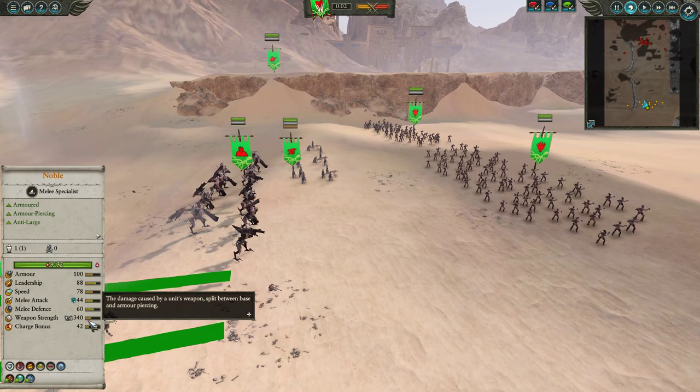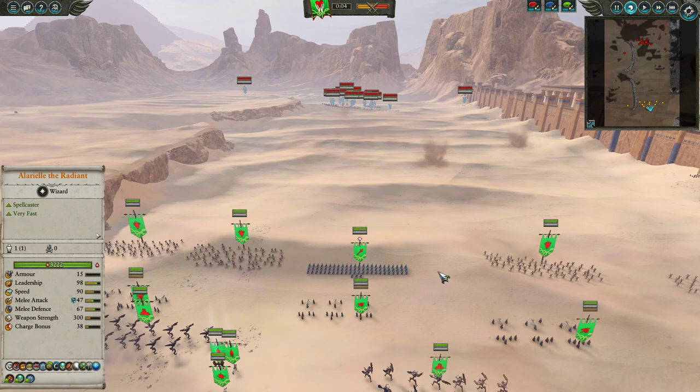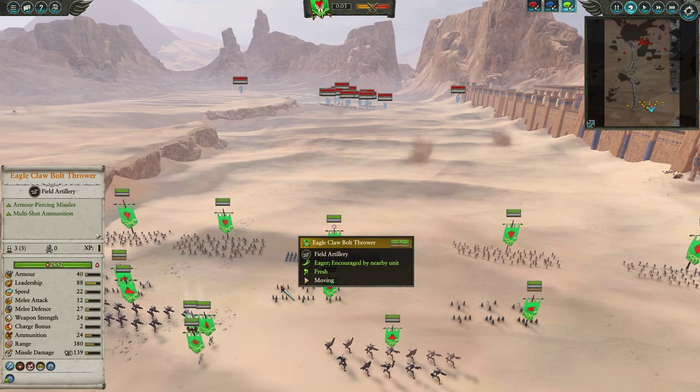Besides that, we do have two Nobles. These guys are there as her bodyguard. Obviously they've got AP, anti-large, pretty good melee attack, very good melee defense, 100 armor. They're just absolute beasts — one of my mainstay defenses against big nasties that my opponent might bring.